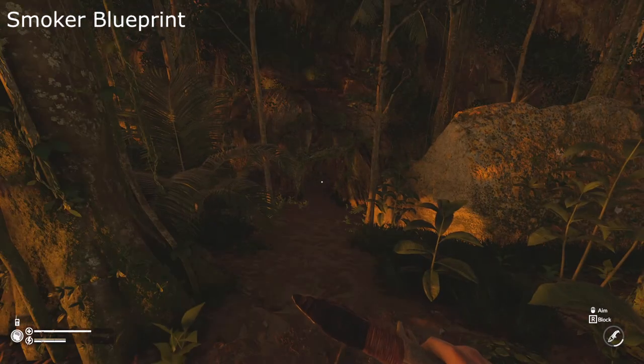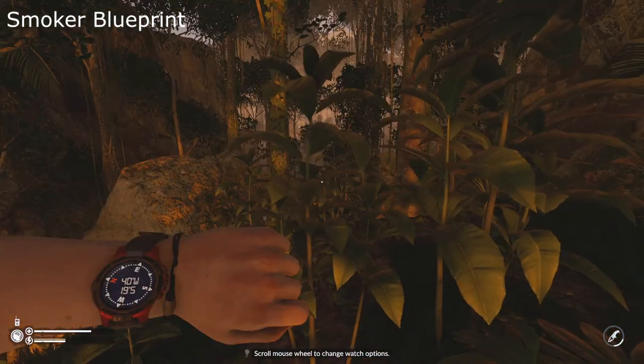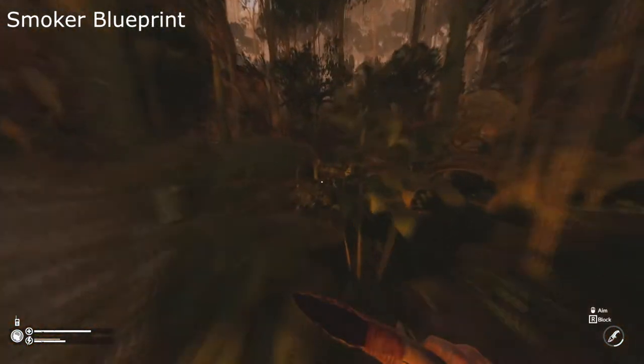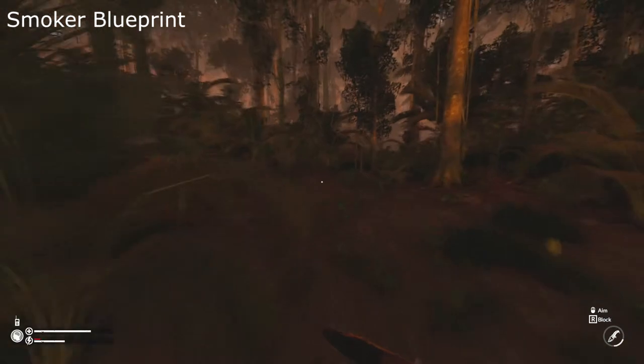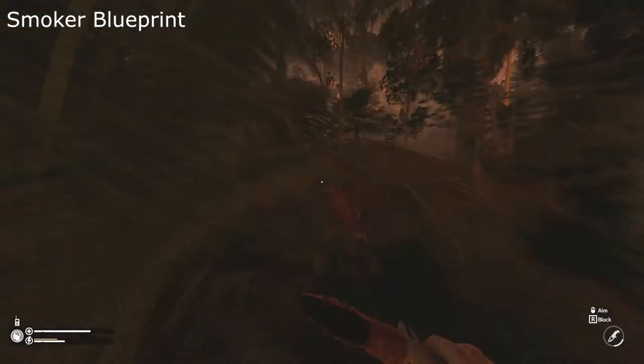From our current location, we will want to travel east to another native village with three natives, located at 38 West, 19 South. Here is where we find the final blueprint, the smoker.